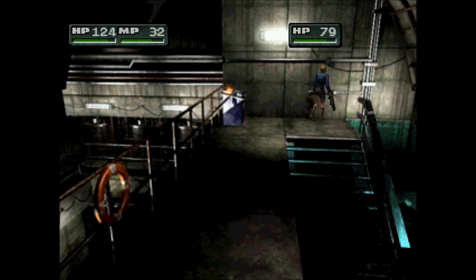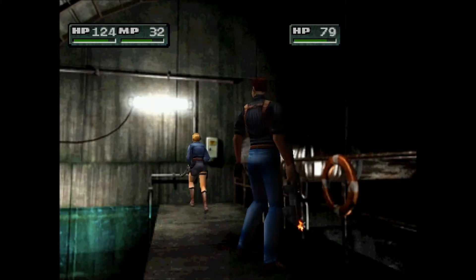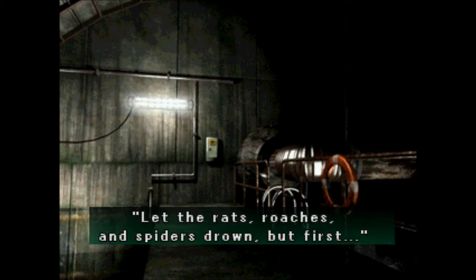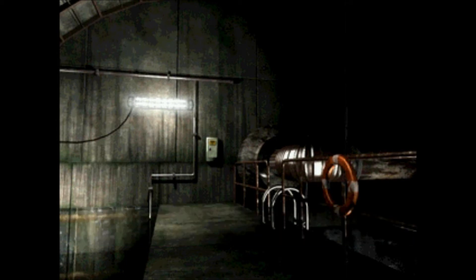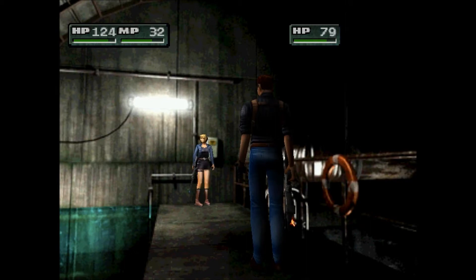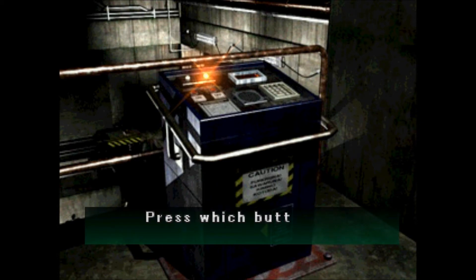As you can see, I have to enter a password. We're actually going to do this puzzle. We're going to find the inspection panel where there's a memo attached: 'Check for occupants before opening the floodgate. Let the rats, roaches, and spiders drown. But first, count their legs. Enter the total and raise the lever.' So let's go back and look at that: rats, roaches, spiders — 4, 10, 18 — add it all together, that's 18. That's our password. Enter the ones digit.